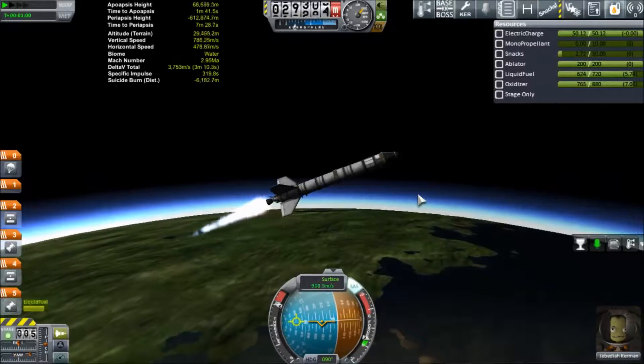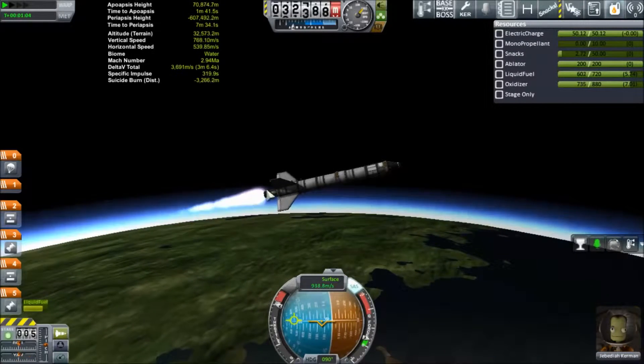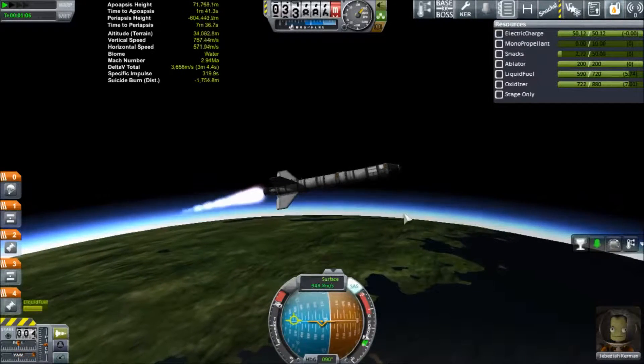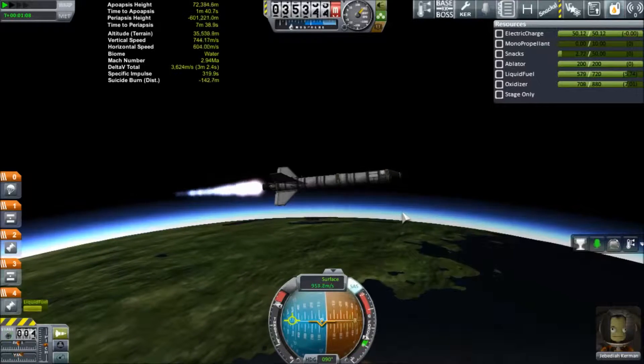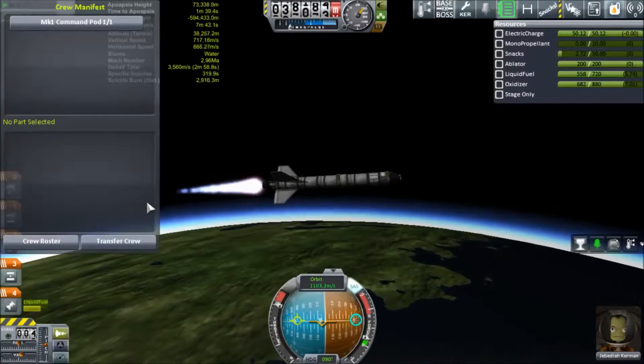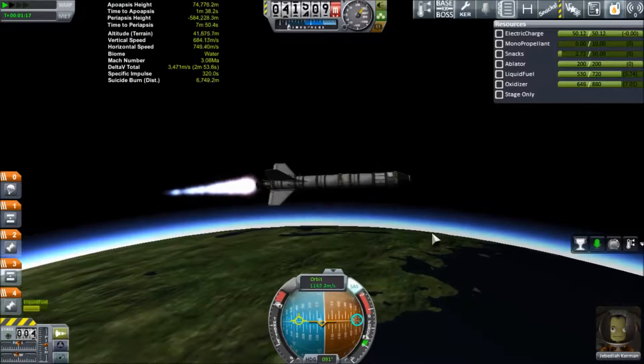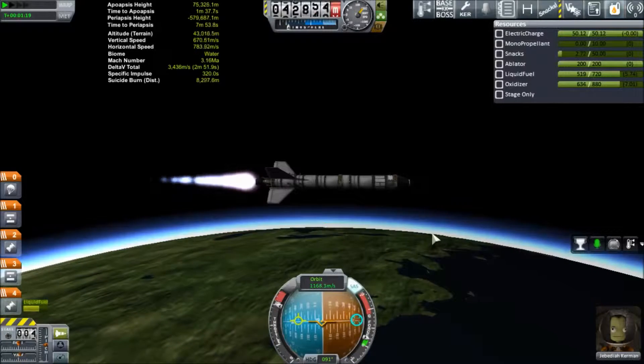Today we have Jebediah flying the Apollo Creed, as I like to call it — a little pun there — and we are going to try and reach the moon. All we need to do is a quick flyby. We have one Mystery Goo, one Science Junior, and we are going to take a crew report and an EVA report when we get out there.